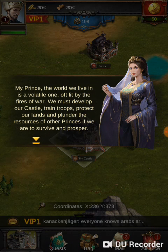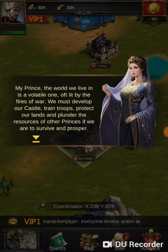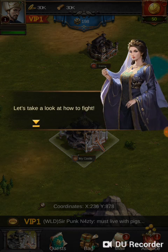In-game tutorial narration: 'My Prince, the world we live in is a volatile one, oft lit by the fires of war. We must develop our castle, train troops, protect our lands, and plunder the resources of other princes if we wish to survive and prosper.' Let's take a look at how to fight.